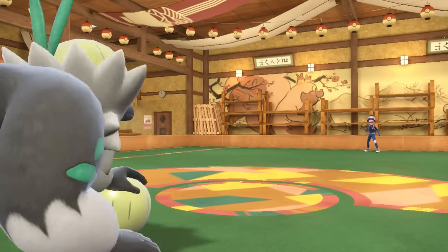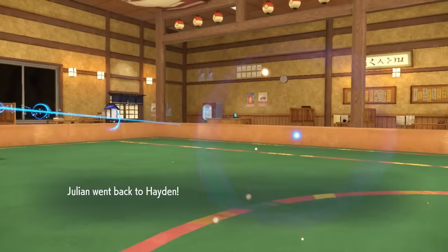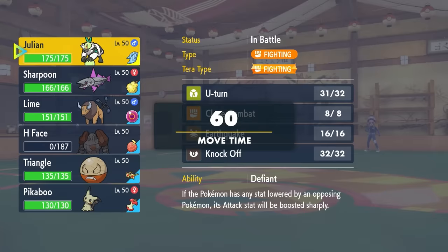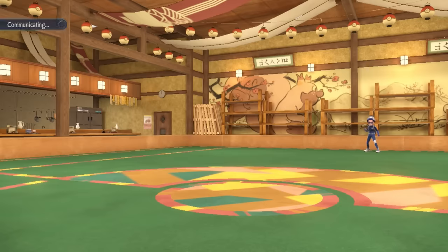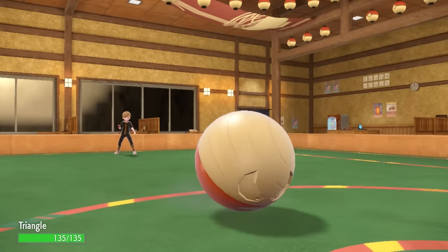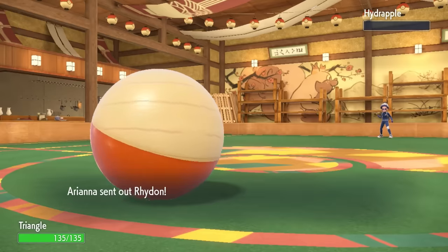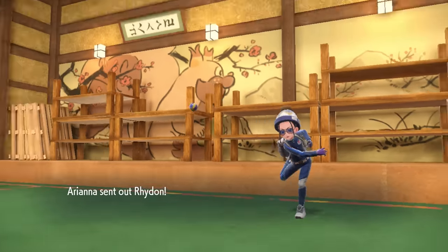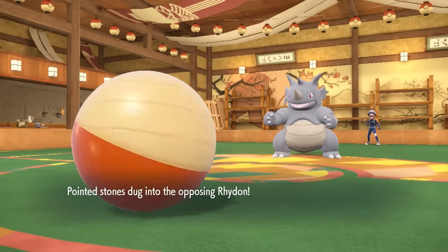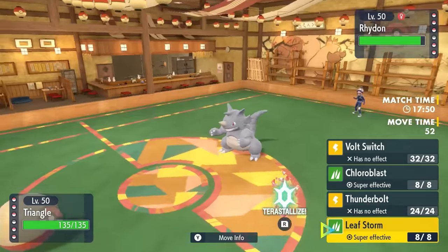Now I've got a decision to make: what to bring in on the empty battlefield. In these positions I generally try to go into something fast, and if they have a pivot, that's even better. I have just the thing in the form of some wooden balls — I bring in the Hisuian Electrode. Seeing this, they decide to bring in the Rhydon. It's important to note that Hisuian Electrode actually has a great matchup against pretty much everything on their squad, barring one thing: the Ogre Pond.